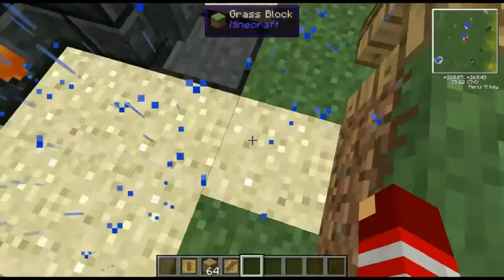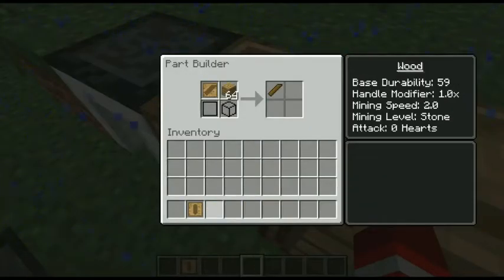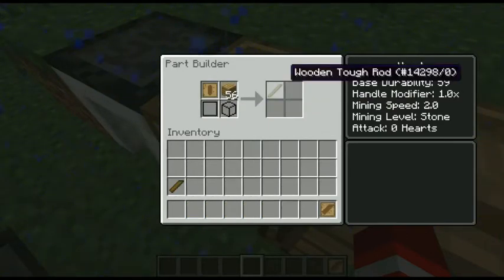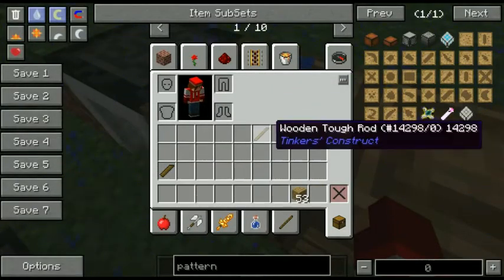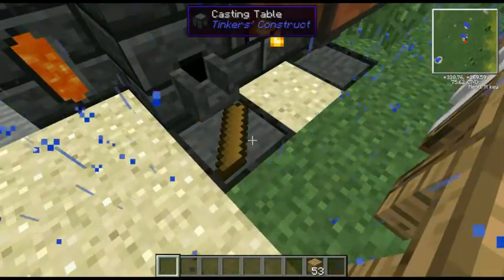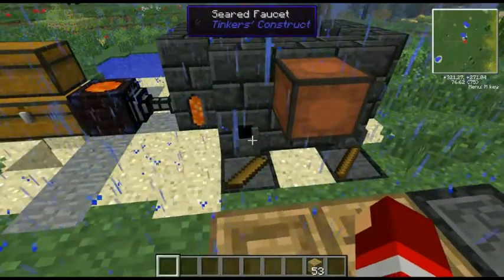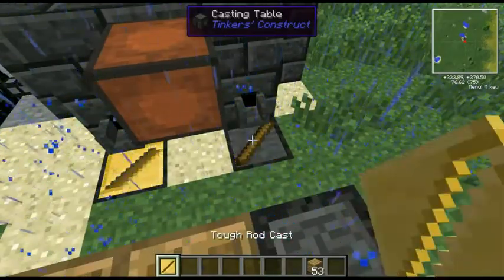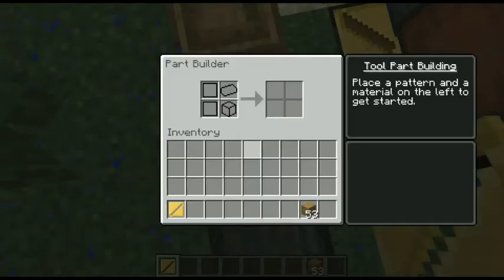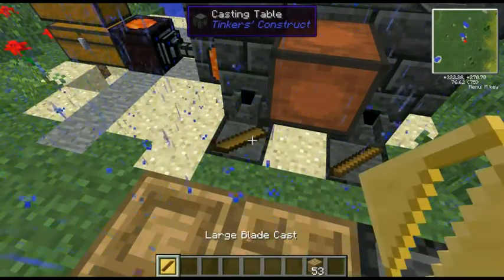Let's get these casts. Take out the large blade pattern — drop that in the part builder and it gives me a wooden large sword blade. At the same time let's make the tough rod — there we go, a wooden tough rod. We're not going to use the normal tough rod shown there; let's use both at the same time. Click on the molten gold — one, two. We have the large blade cast and the tough rod cast, which we both need.